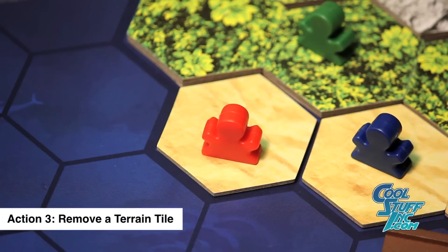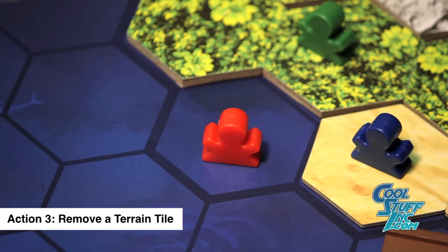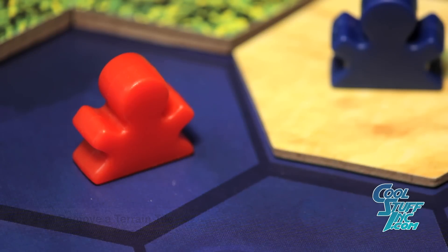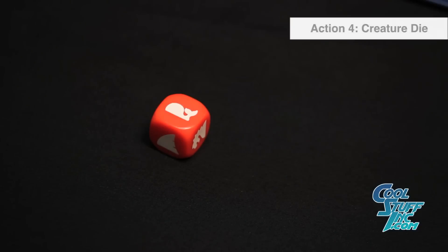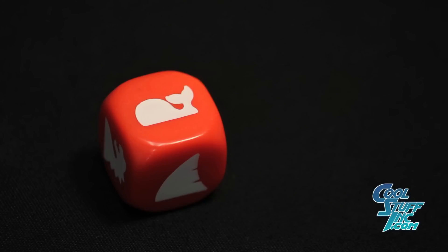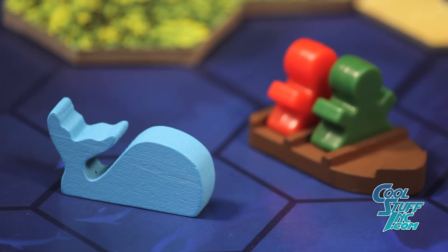After moving, you will choose a terrain tile, remove it and place it into your hand. Any explorer on that tile is now on the sea space it previously occupied. When rolling the creature die, you may choose to move the creature to attack another player or protect your own explorers. There are three different creatures the die can land on, with each having different effects. After moving the creature, you pass your turn to the next player.